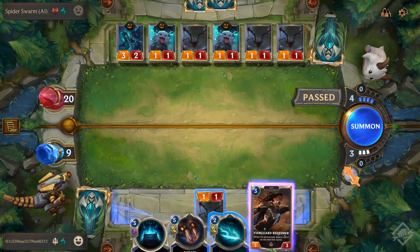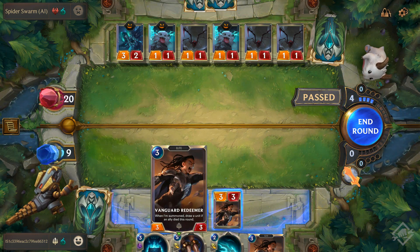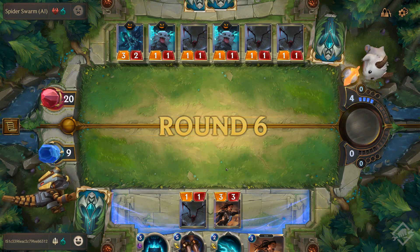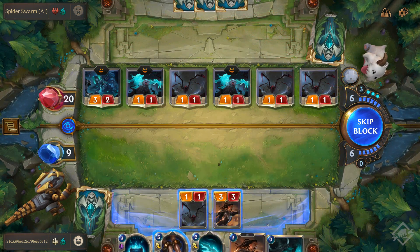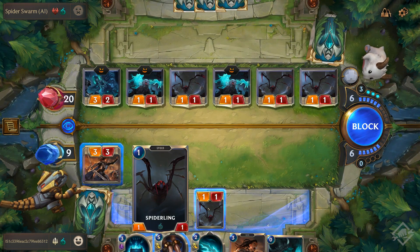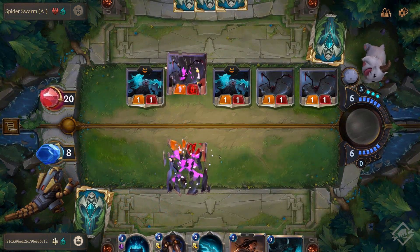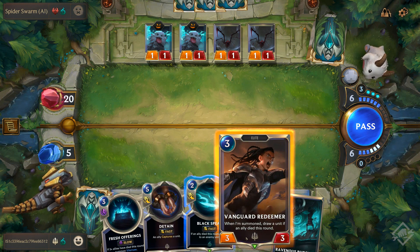I get to draw a unit because my one-one spider died. This gives me somebody that can block their three-two. I'm going to end the round and not attack — I don't want to get into a trade. I've got another Butcher I can play by killing an ally. Let's block here and trade spiders and see if we can't crawl our way back into this. We have hand advantage but we got totally swamped in the first three rounds.